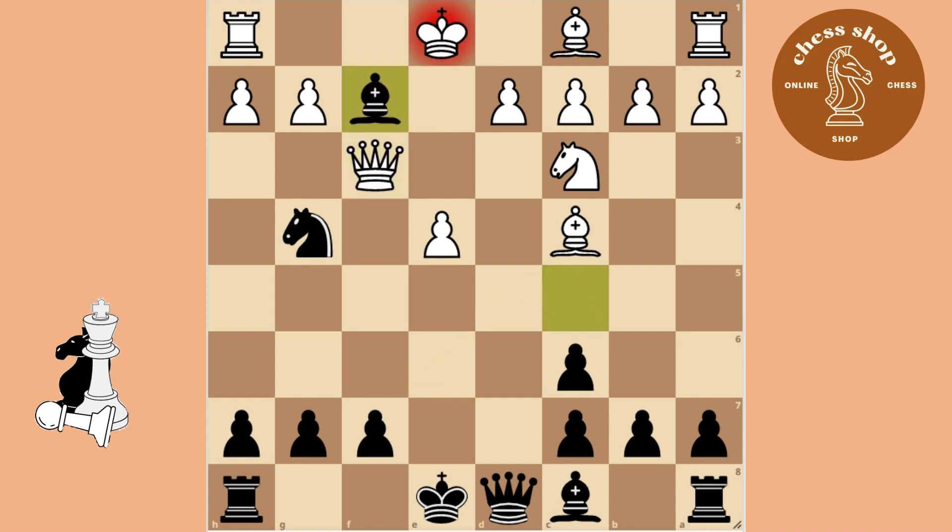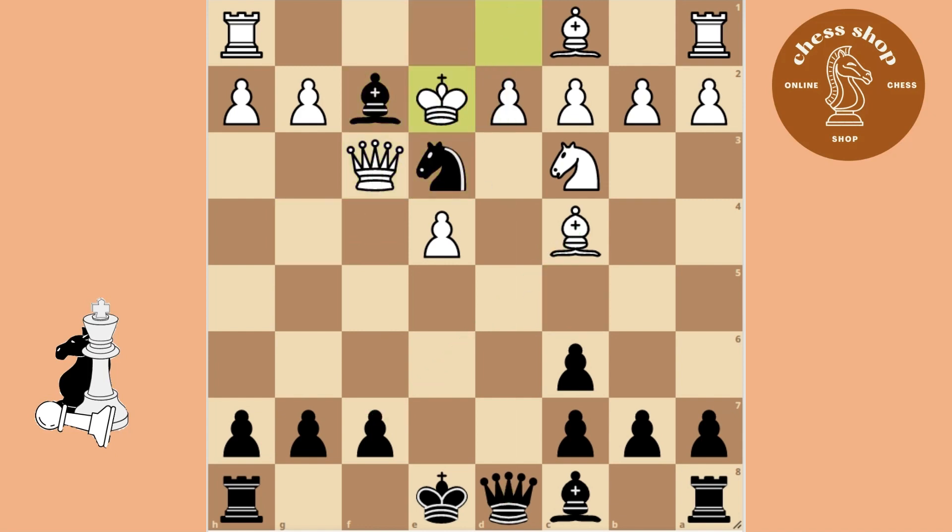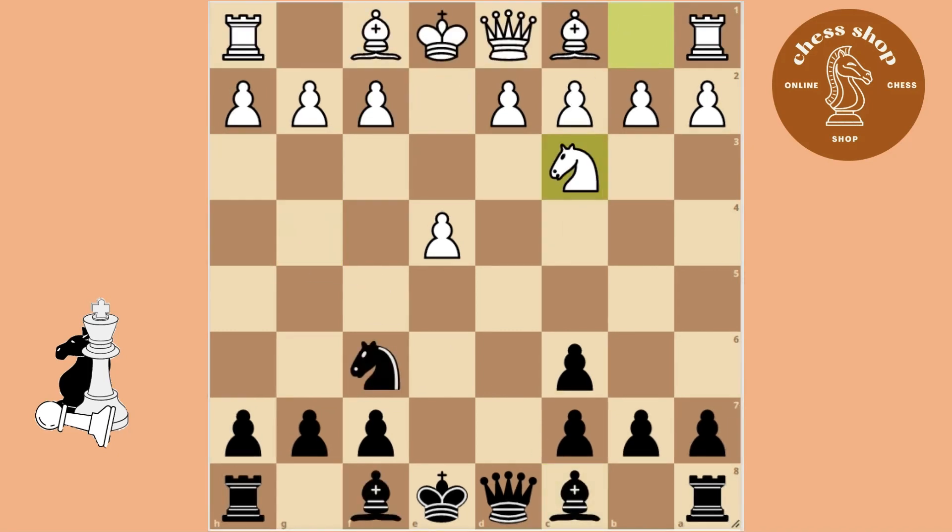Your opponent might consider threatening checkmate, but just stay with your plan and you are up material again. This variation works quite well for White.